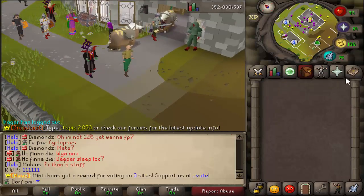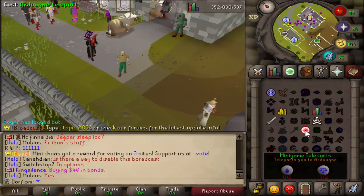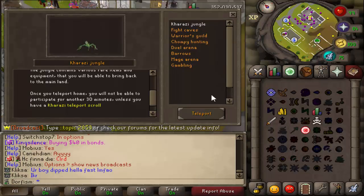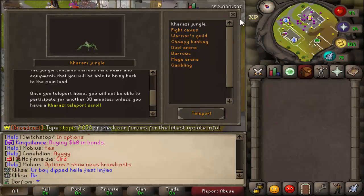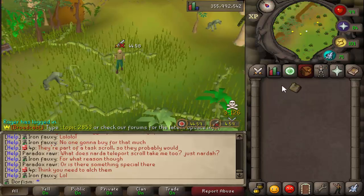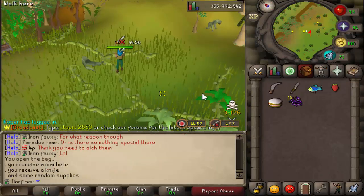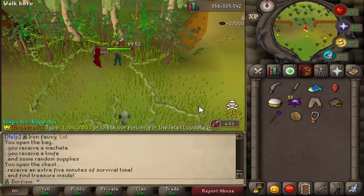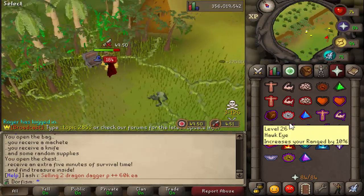We have a new minigame - it's somewhat new at least. To get to the minigame, go to your minigame teleports, click on minigames, and it'll show the Jungle Karazi right here. When you spawn into the minigame you start with a survival bag. There are one or two ways to spawn in: using the minigame teleport gives you 30 minutes of time in-game before you are killed.